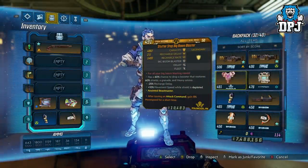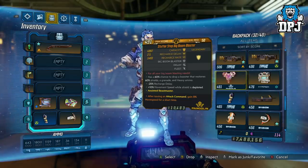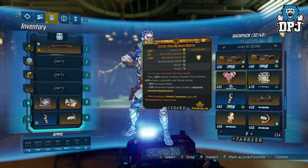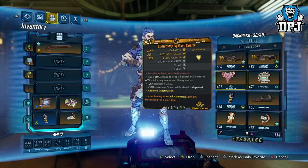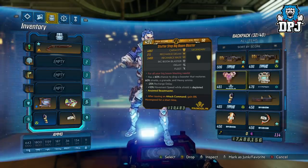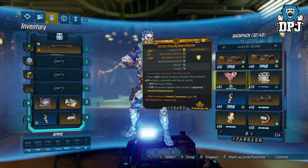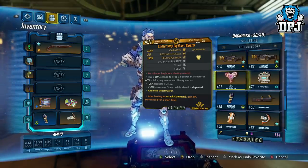And lastly we have a shield anointed to Flak — the Stutter Step Big Brother Blaster. After issuing an attack command, gain 8% movement speed for a short time. It has a 60% chance to drop a booster that restores 60% shields, a grenade, and heavy ammo. It also has minus 25% recharge delay and +10% movement speed while the shield is depleted. Shame it isn't for my character though.